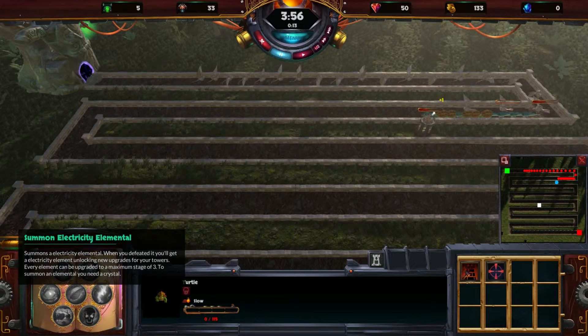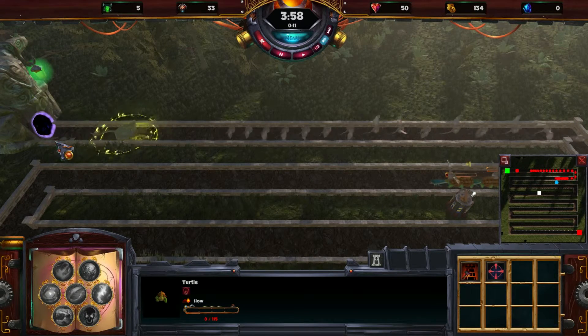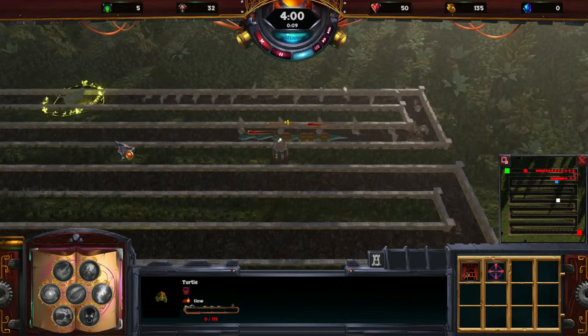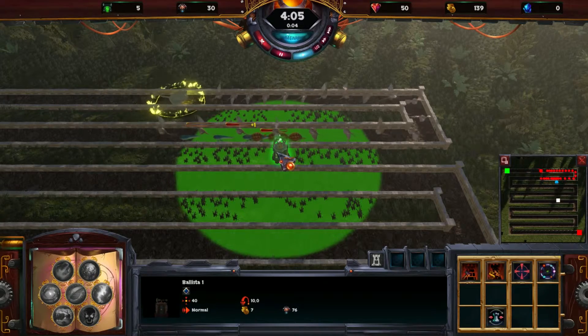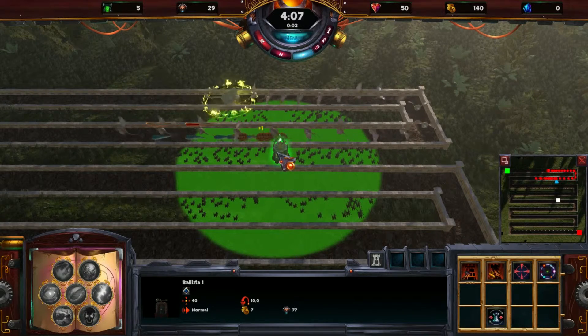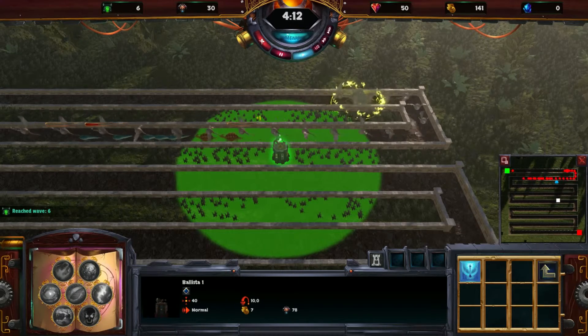I spawn the electricity elemental — you can already see it here. We continue the game at normal speed. These elementals are way stronger than normal monsters, so we will upgrade our Ballista level 1. With the right bumper we can select the right menu, go to the upgrade menu, and upgrade to Ballista 2.